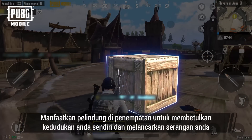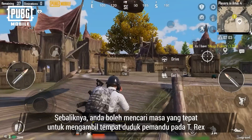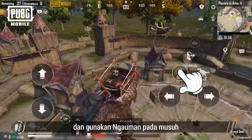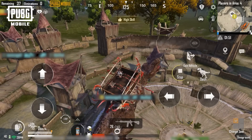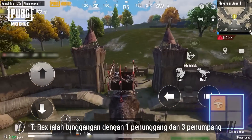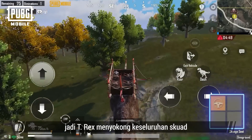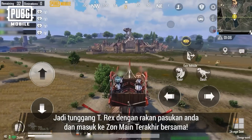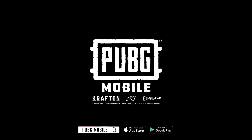Make use of cover in the settlement to reposition yourself and launch your attacks. Otherwise, you can find the right time to take the driver's seat on the T-Rex, and use roar on the enemies to swiftly take control of the battle. The T-Rex is a mount with one rider and three passengers, thus supporting an entire squad. So hop on a T-Rex with your teammates and enter the final play zone together.